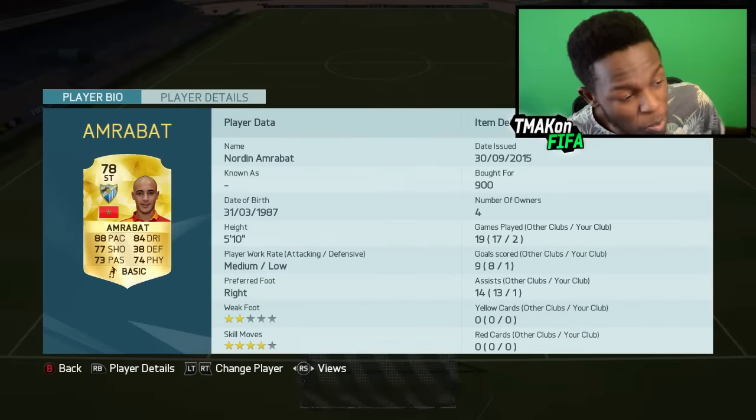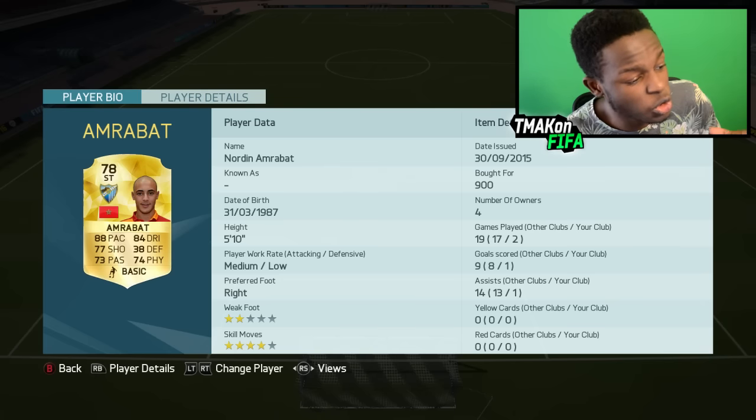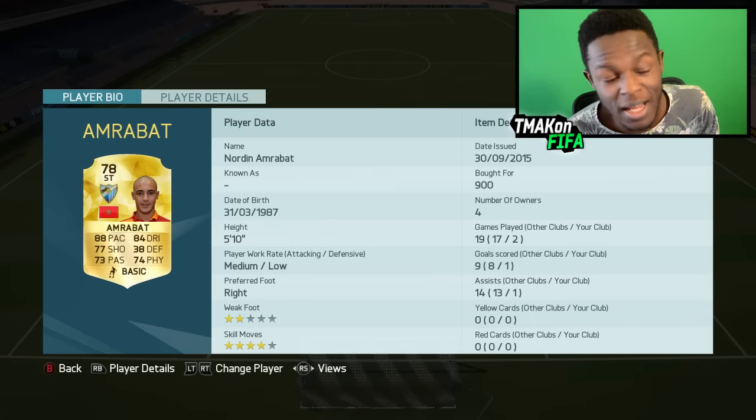Onto my first of the two OP strikers, I have Amrabai. He has 88 pace, 84 dribbling, 74 physical, 77 shooting — pretty decent stats for a striker. He also has 4-star skill moves, which is always good to have as a striker, and only cost me 900 coins.